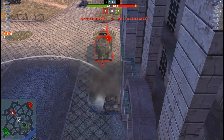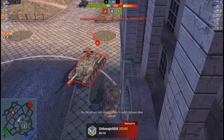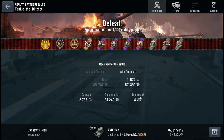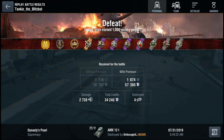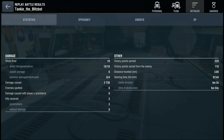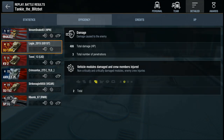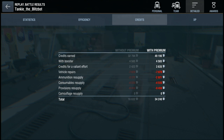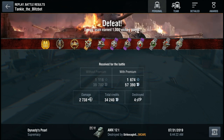Heartbreaking defeat. Tanki the Blitzbot played it like an absolute boss — this is how you have to play the AMX 12t, how you have to play any type of autoloading light tank. But it just wasn't enough. And Pixel Donkey — why did you ram the Escher 100? That wasn't necessary. If you hadn't done that, they probably would have won.